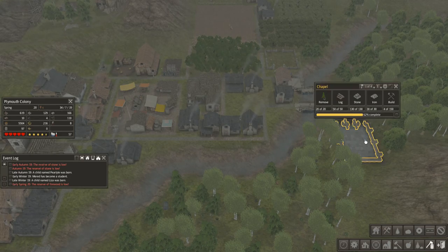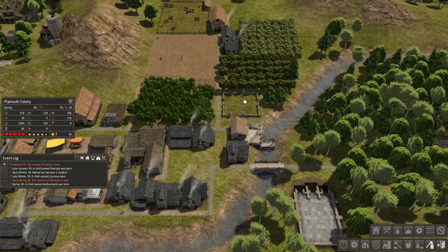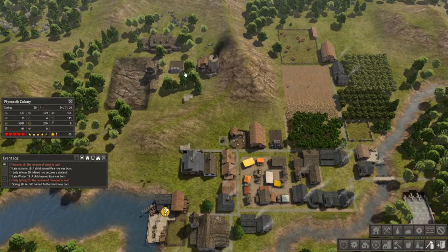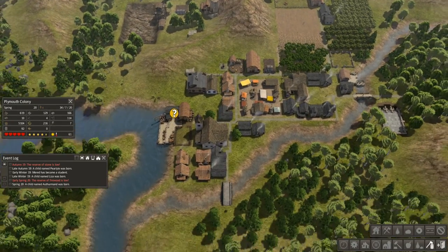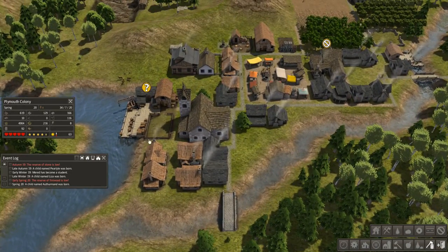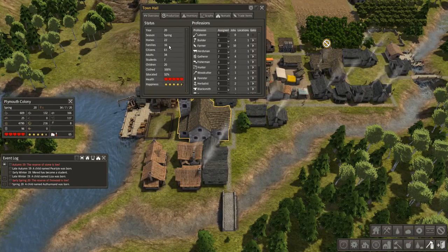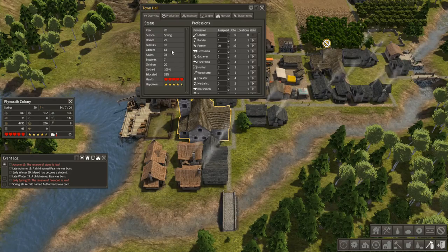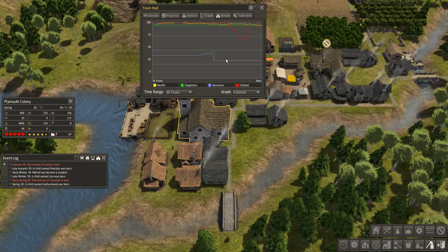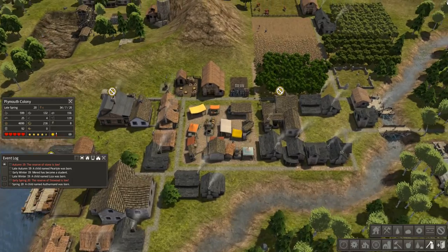We're back down to 129 stone because we used 130 of it to build the chapel. But things are coming along nicely — nobody living in the boarding house still, so we'll keep that as a backup. I did build four more wood houses here. Looking at the totals now: 22 homes for 16 families, so there's plenty of room to grow — 61 citizens after another child was just born. Education continues to be my main issue as everything else looks pretty good.